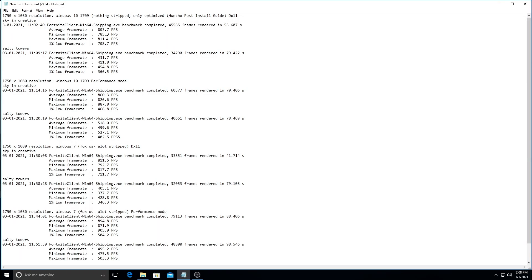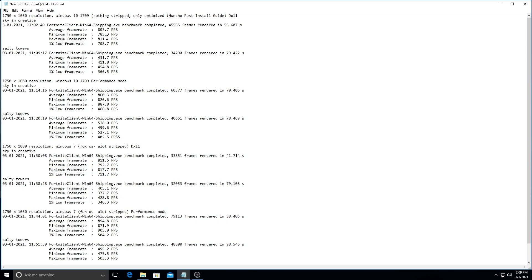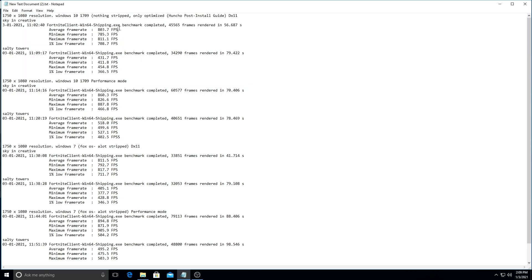To start off, I'm going to talk about the frames per second differences — not so much the results from my PC, but how using Windows 7 on your PC might help you more than my results here. These top four results are Windows 10. In creative looking at the sky I'm at 803 FPS, and in Salty I was at 431. I also tested performance mode for a baseline.